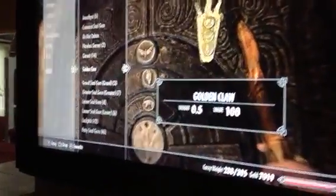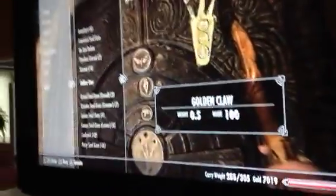What you're going to do is look on the claw — look on there and it says bear, bug, and bird. So you do bear, bug, and then bird. You do that password and then put it on there.